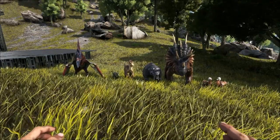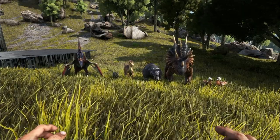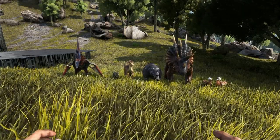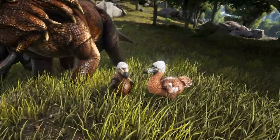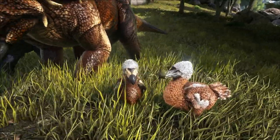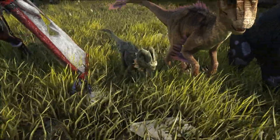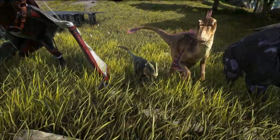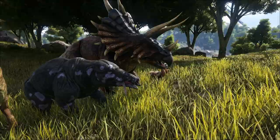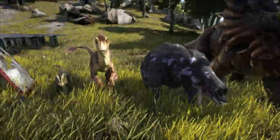Let's start off with dinosaurs you're going to need. First things first, a male and female dodo — those are always good first tames. They defend you a little bit and do some damage. Dilos are always nice to have for early game; they help a little bit if you get attacked. They're very simple to tame, just a couple meats. If you kill a dodo you get the dilos and so on.